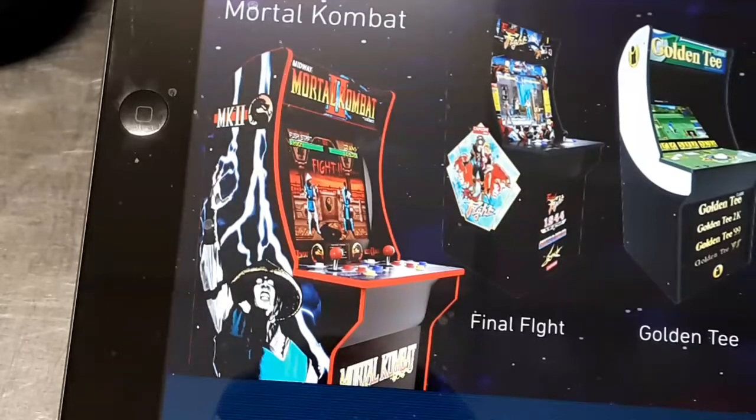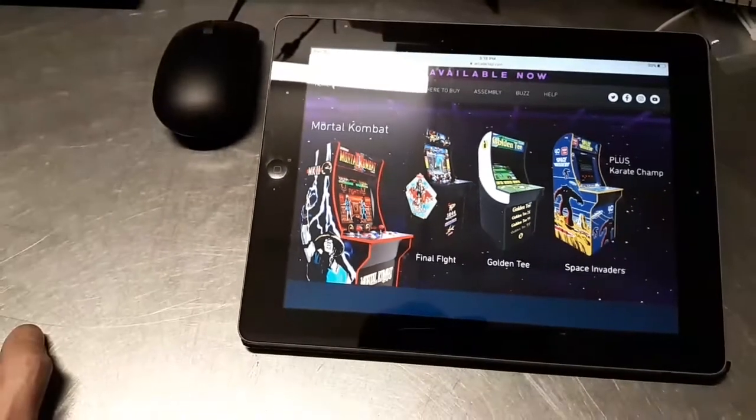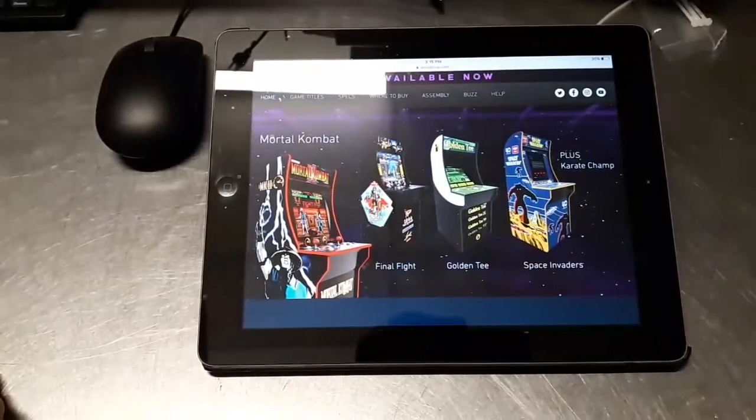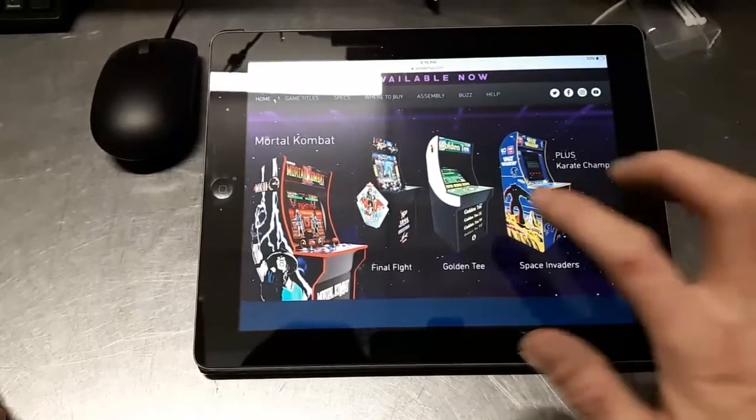I want to get inside and look at what they look like inside and out, and see what ways we can modify them — because of course we like to modify the games. Those are the new cabinets and they are starting to come out in February.